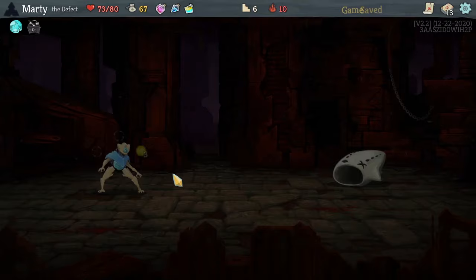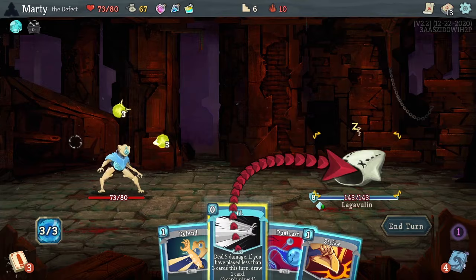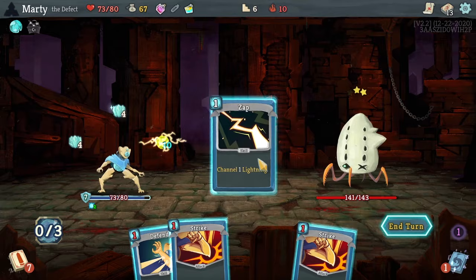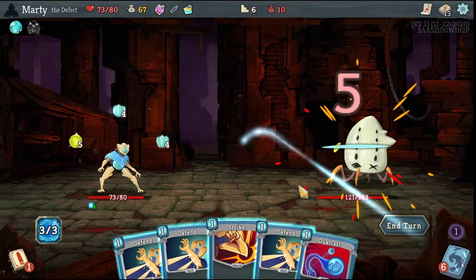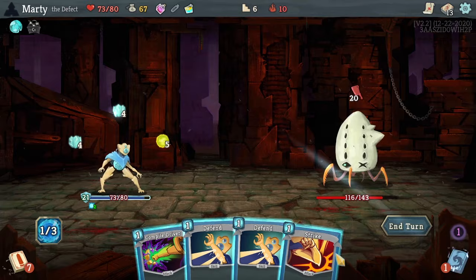So I'm going to go through my top three decks and then touch on a couple of honorable mentions that I think work well but personally don't find as strong. Number one on this list is the frost build. What you're seeing behind me is a frost build at ascension 10, and I pretty much steamrolled every boss in this run. I finished the game with a lizard's tail which revives you and didn't really struggle. This in my opinion is one of the stronger builds.